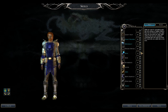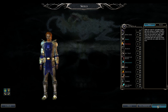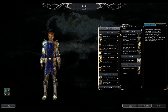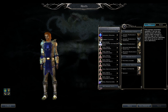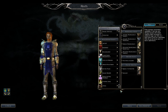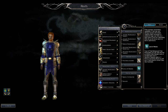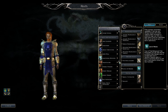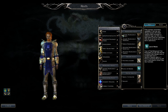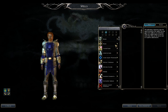Favored Soul class skills include Concentration, Craft Alchemy, Craft Armor, Craft Weapons, Diplomacy, Heal, Lore, Parry, and Spellcraft — very important. For weapon feats, focus on Improved Critical. Spellcasting feats are great too. Power Attack, Cleave, and Great Cleave is a great triple combination. Toughness is a good defensive feat. Remember: spells are limited, so choose very wisely — you cannot change them later.